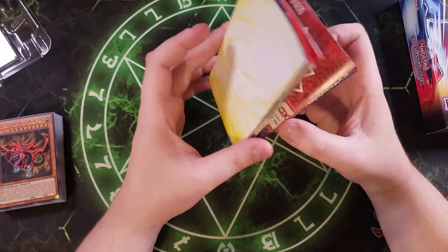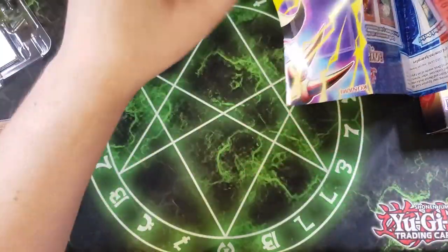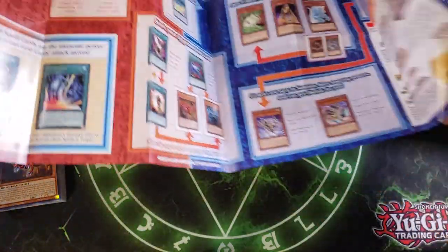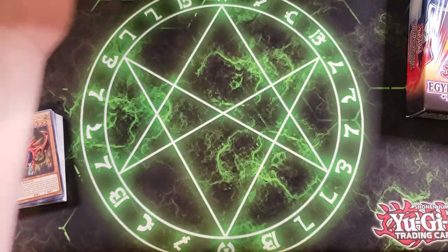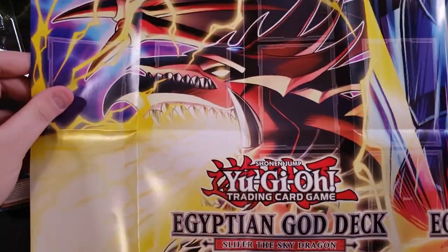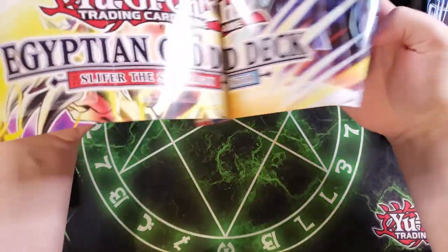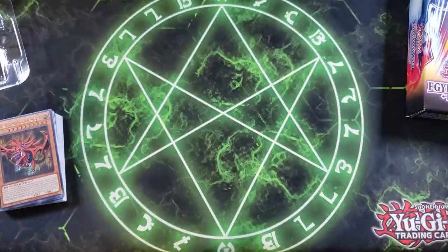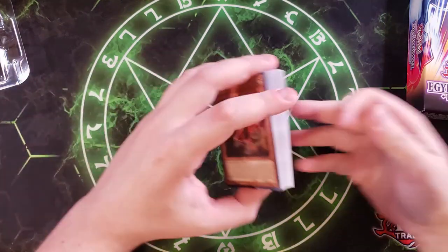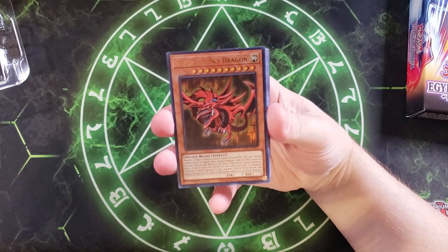The mat is the same in each one. On the back of the mat you get the strategies as normal — we don't get a rulebook anymore, it's all kind of digital. You get a strategy mat with that on the back, and both mats are exactly the same where you get Slifer on one side and Obelisk on the other. So let's see what we get in the Slifer the Sky Dragon structure deck.